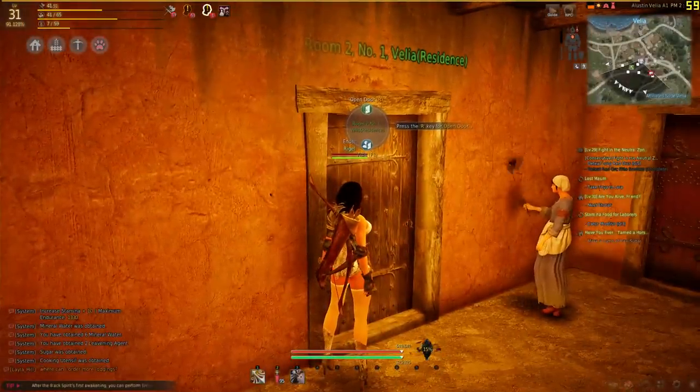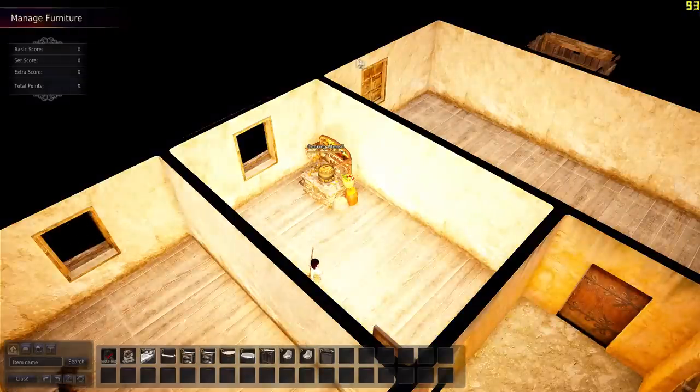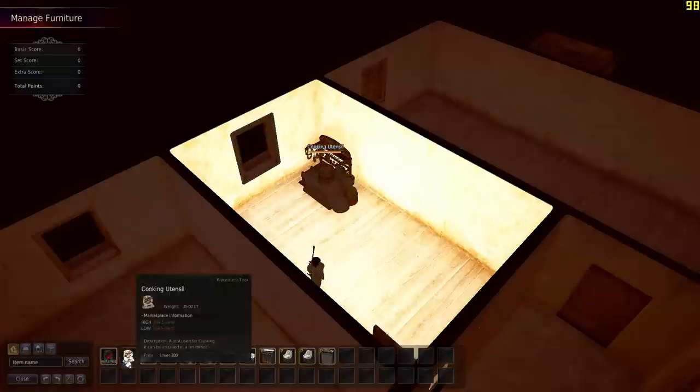Open the door. When you get in, click on the button on the top labeled place mode. In here, you will see all your available furniture. Click on the cooking utensil and place it where you want.